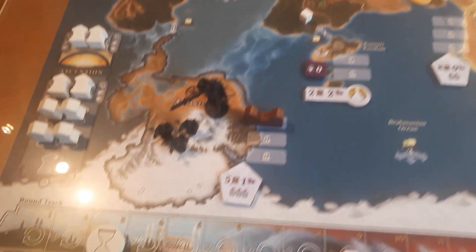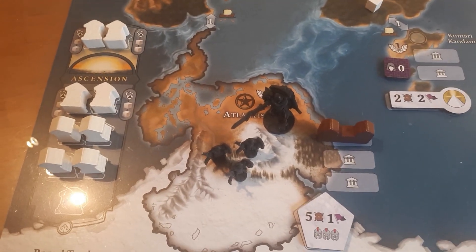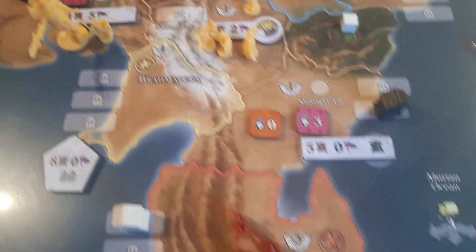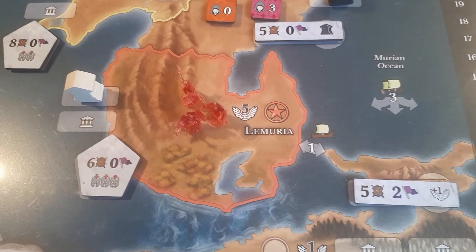You have five major nations. The first one here is Atlantis, which is the continent of Antarctica. Then we have Brahmapura, the yellow nation, which is India. And then we have Lemuria here, which is now Indonesia.